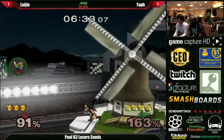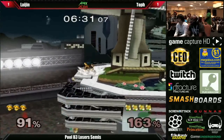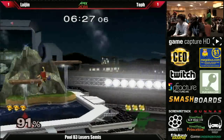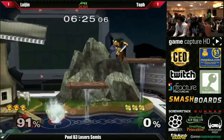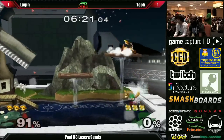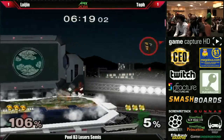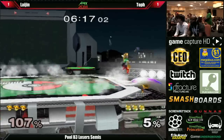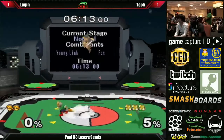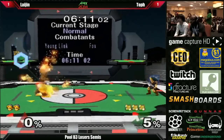Gets hit by a boomerang but survives. Really nice — he chose the safe option there. He said, I don't really want to time the down smash, so I'm going to shield and then Nair out of shield. Great play by Laijin so far. Toph has a slight percent lead and now a stock lead — let's see if Laijin can close this out.